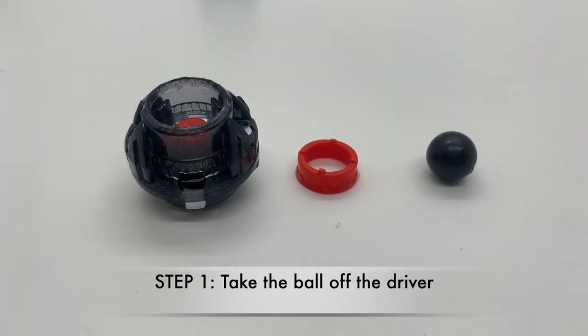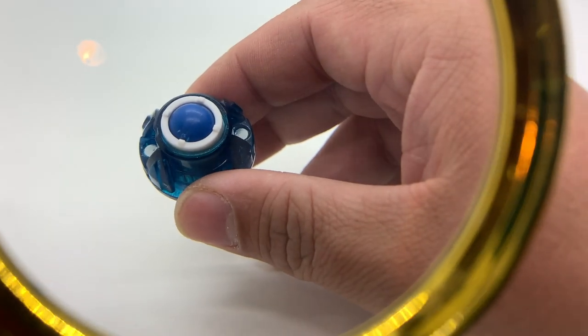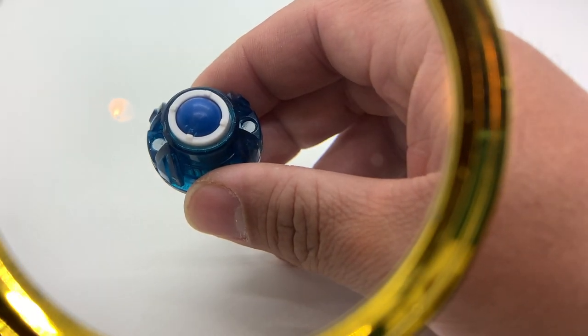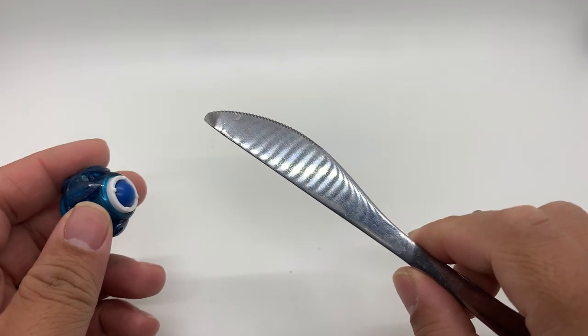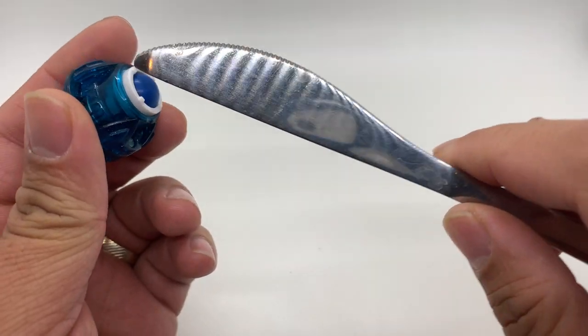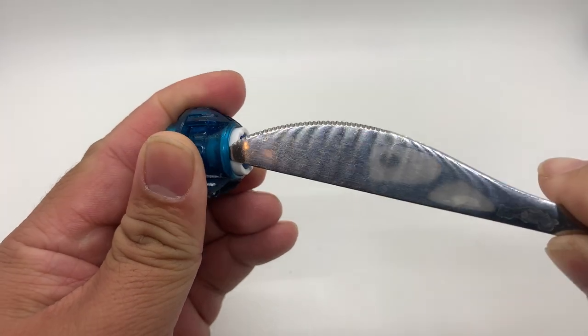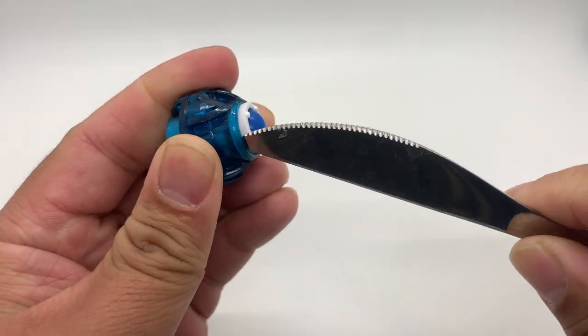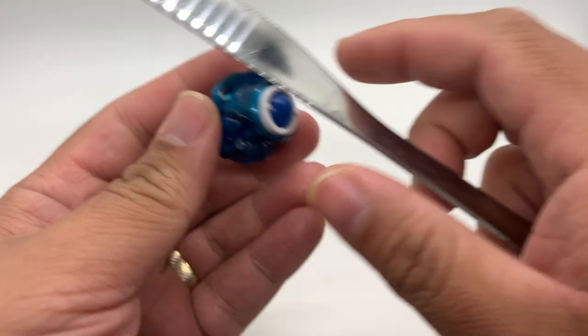The first thing we need to do is to take the ball off the driver. The Takara Tomy Atomic driver uses rivets to fasten its parts. As I don't have a rivet remover, I opted to chucking out this part here with a butter knife. It took me a good 15 minutes to remove it, and I dealt a lot of scratches to my driver.